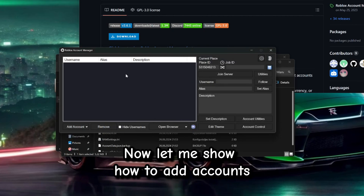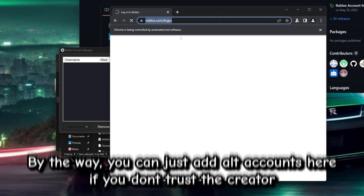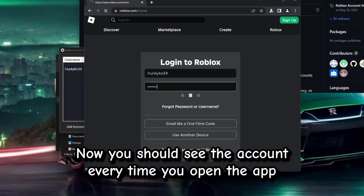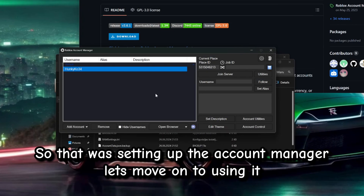Now let me show how to add accounts. Click Add Account and then Login. By the way, you can just add alt accounts here if you don't trust the creator. I also have only an alt logged in. Now you should see the account every time you open the app. So that was setting up the Account Manager.